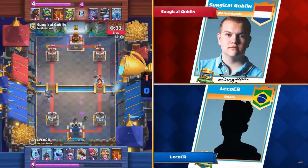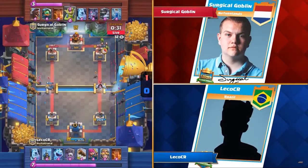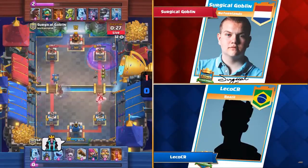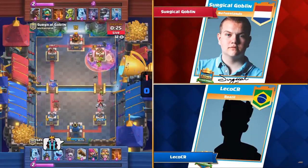The Hog Rider was coming in. You can see the effectiveness of having that King Tower activated as the Mega Knight — despite not really drawing a lot of aggro, it's just been shredding. With only 30 seconds left, maybe these players are going to go for a draw.